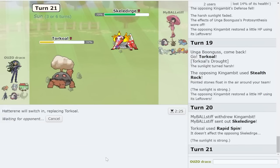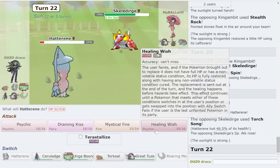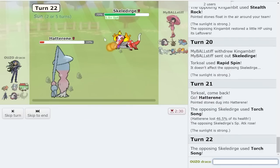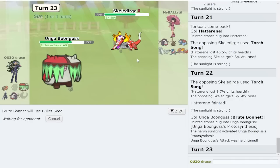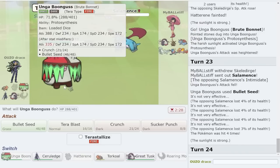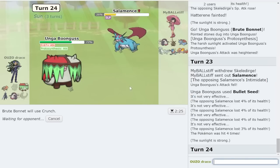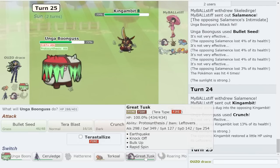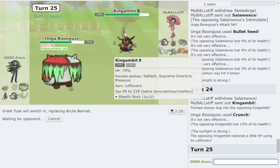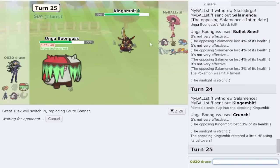I get the sun for sure - they stealth rock. They should go out to Skeledirge. Yeah they do go Skeledirge. I think I sack Hatterene - torch song. Then go out to the Brute and just start killing, because I want Torkoal alive. Healing wish here - I couldn't bring out the Brute on that attack, but now I can. I would tera if I were them so I'm actually going for bullet seed. They sack Salamence which is basically the same as tering in my opinion - I get the defense raise on Great Tusk.